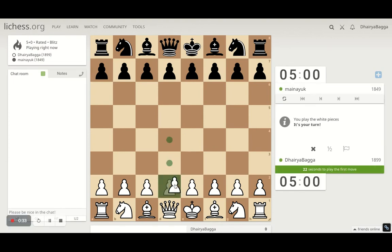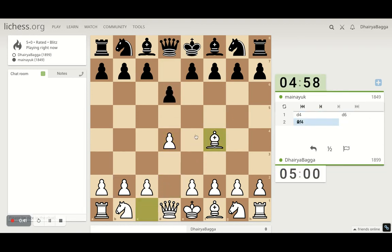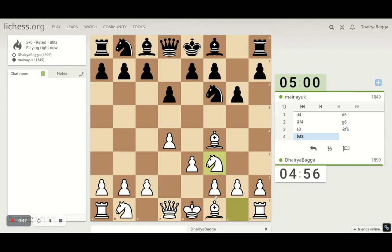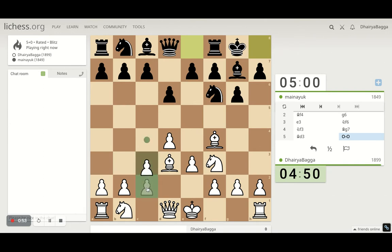Got the white pieces here. I'll play the London System setup — it starts with d4, bishop comes on f4. If he tries to exchange here, we can directly take. I can play e3, develop the knight, go for the bishop development, pawn to c3. These are the standard moves in the London where you have a solid pyramid in the center, making sure that the bishop is out of the pyramid.